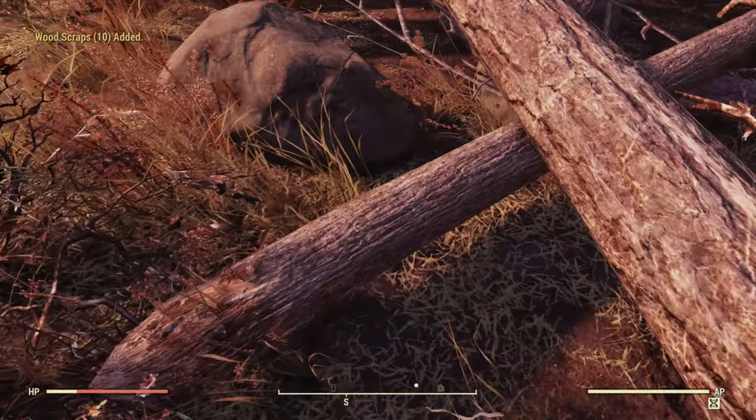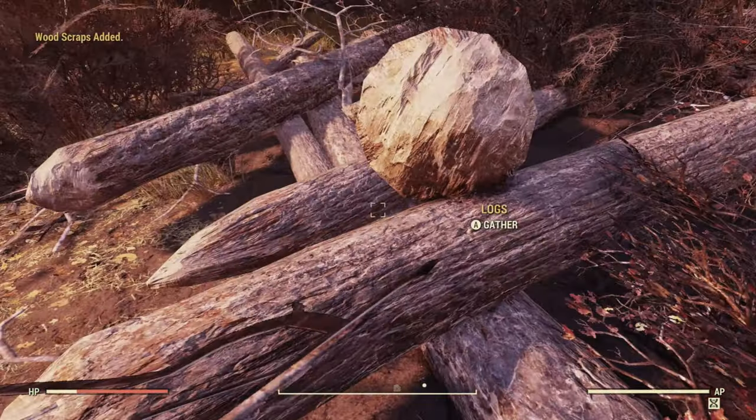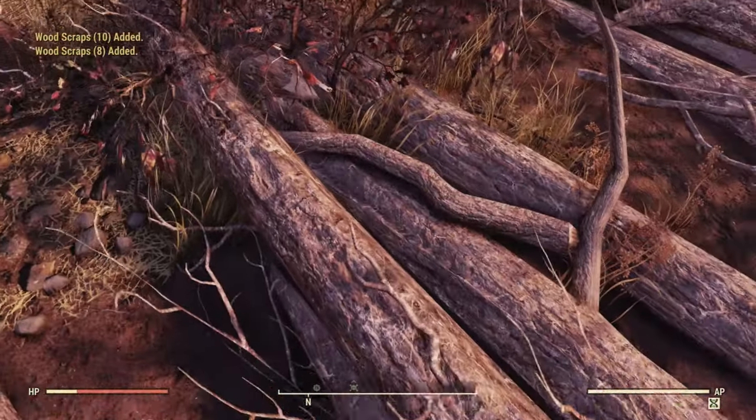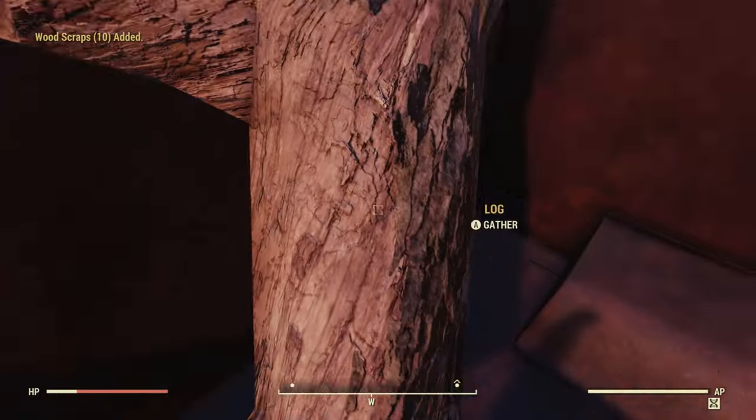Continuing south we're going to pick up and gather all these logs that we can, just pick up as much wood as we can. Finally at the lumber mill we can just gather — you literally just want to pick this facility apart, gather all the logs you can find. Also don't forget to jump on top of this truck because you can get some log scraps out of this as well.